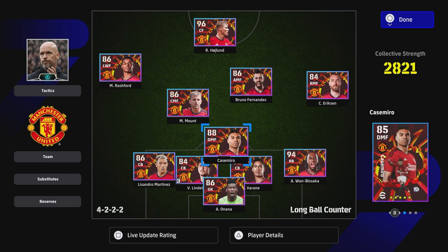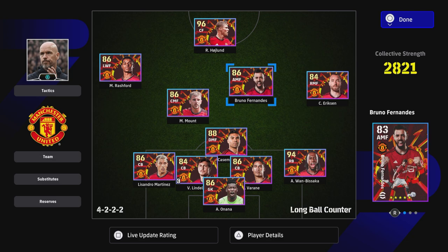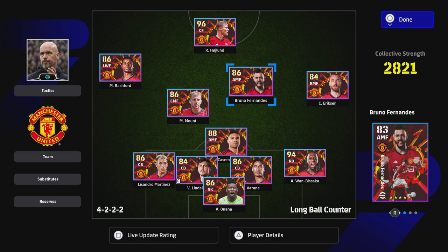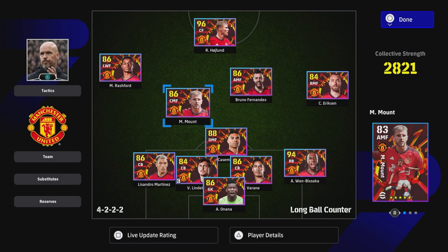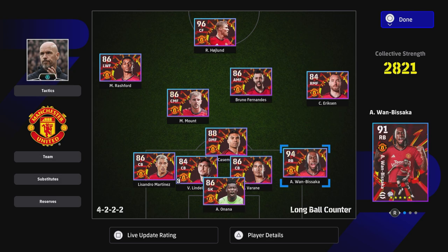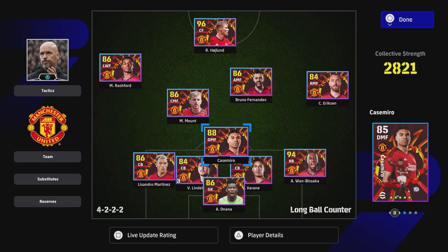Barely any of the players have been trained up yet. You are missing a bit of pace in this team, you're missing a left back, and you've also got three very similar players in Eriksen, Mount, and Fernandes. That said, Wan-Bissaka is one of the best right backs in the game defensively — he's an absolute machine. Casemiro is a brilliant player to build your squad around. For newcomers, I'd recommend the Arsenal pack more, but we'll cover that separately.